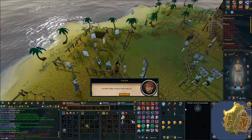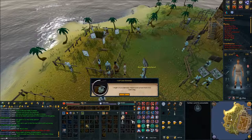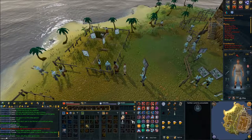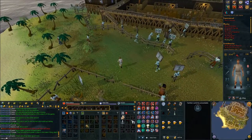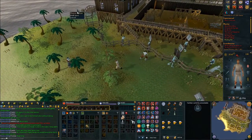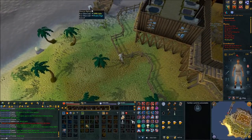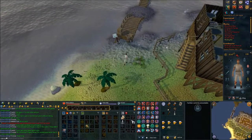Head to the north-western side where you see a gate. Use your charcoal on 50% Luke.